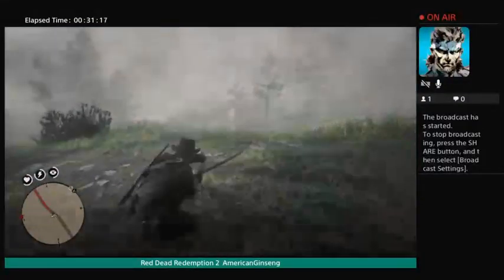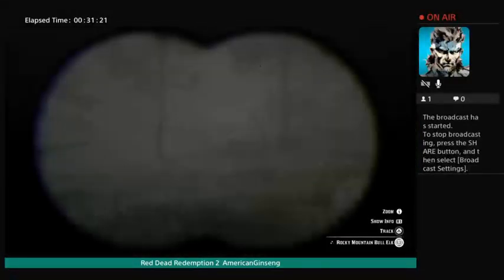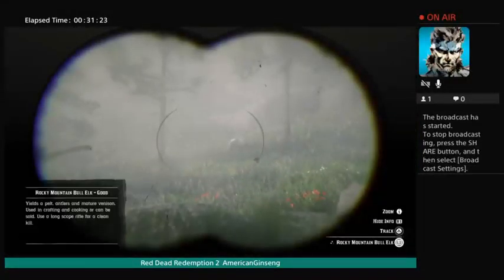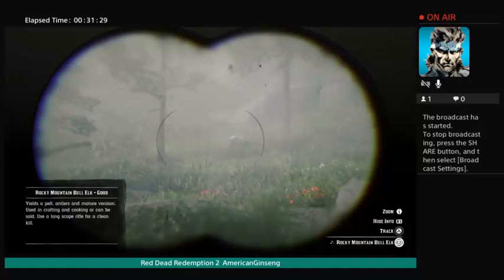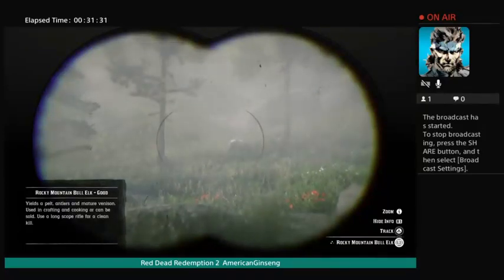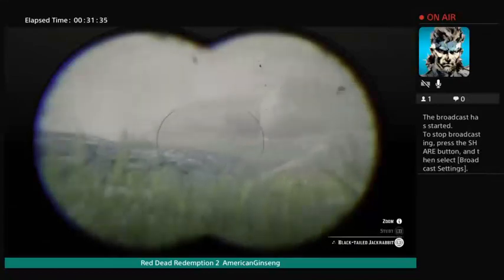Here's a tip: if you want to see animals and get an idea of what to use on them — it's a Rocky Mountain elk, and he's a good elk so he'd give you good money. It tells you you can use a long scope rifle for a clean kill, like when you get the Carcano rifle — that comes in handy.